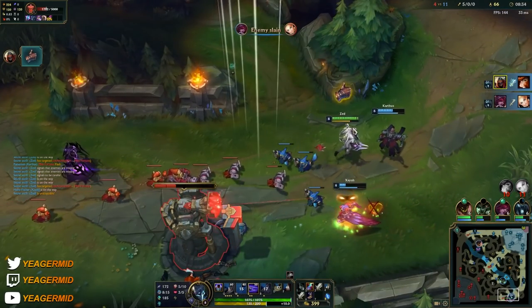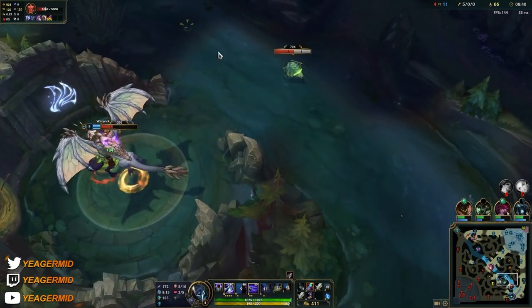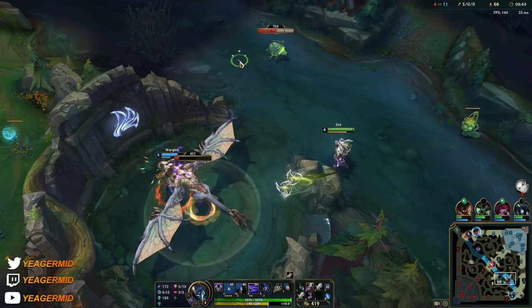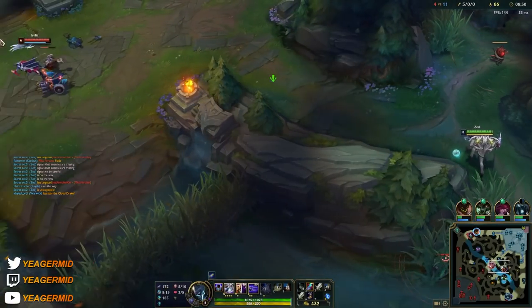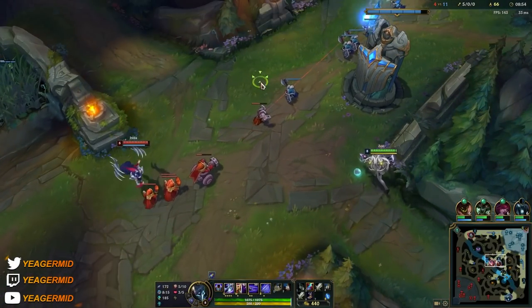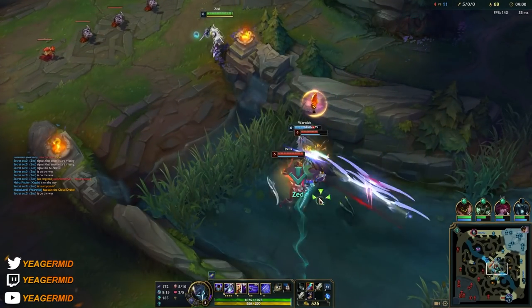Because we have First Strike, we're going to get so much gold — the W-E-Q combo is almost instant, so we're going to get gold from all of these abilities. But you don't have to use First Strike. Electrocute is also really good, and if you're playing against a heavy bruiser and tank composition, you can use Conqueror. These are the three main keystones you use on this champion.